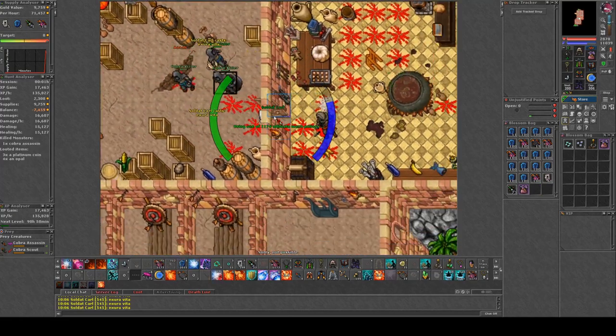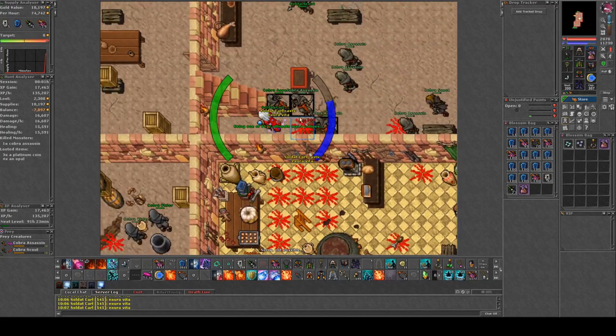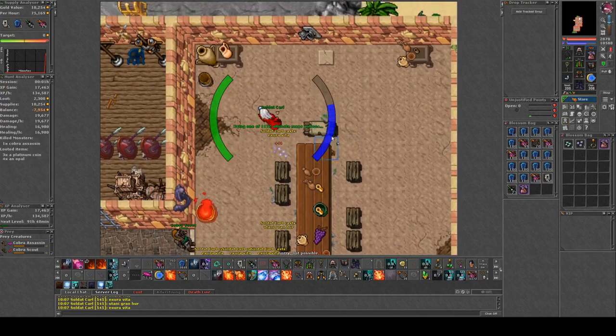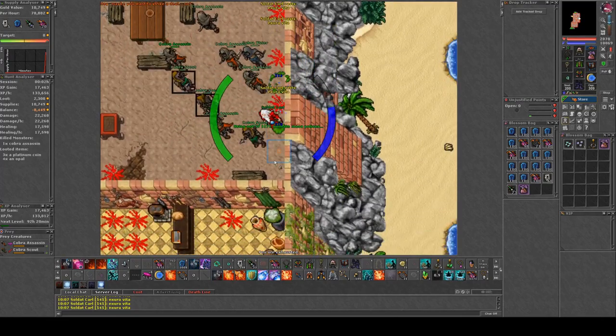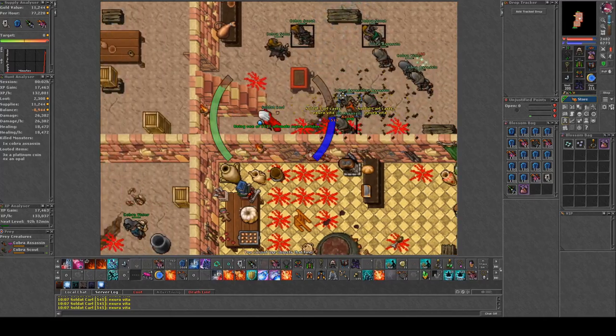Let's get our fourth and last one, which will make sure that we're safe when we're hunting here. I think once I reach level 650 I will allow the Cobra Viziers to remain in the room to increase the exp. But at the moment I think it's much safer to make sure that the Cobra Viziers are not here.